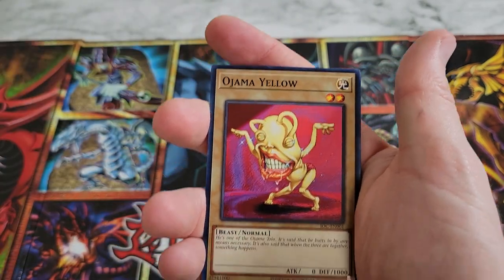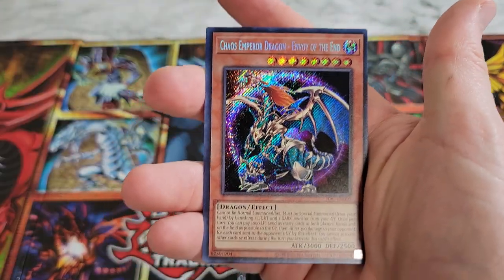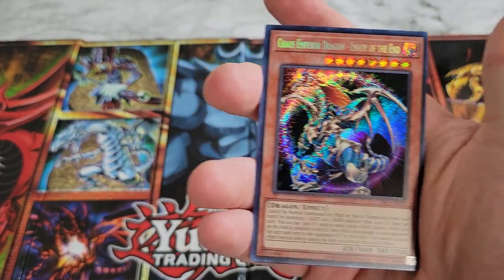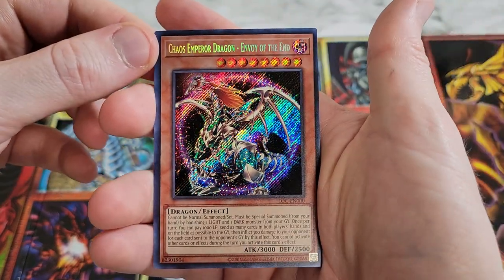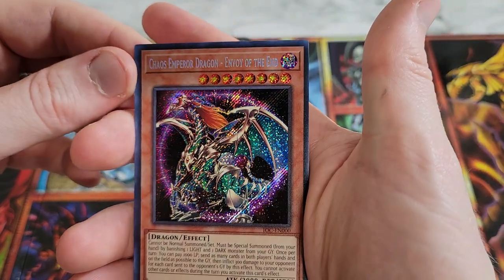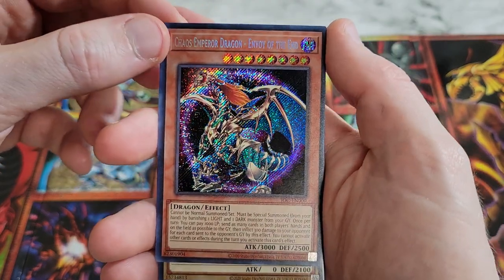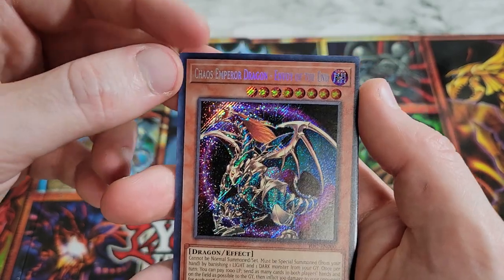We got Fuma Shuriken — let's go! We got Chaos Emperor Dragon Envoy of the End! So we've got both of them. I'm like six or eight packs in. Can I get a Dark Magician of Chaos now? Everything I don't have — look at this, this is hit after hit. Beautiful. Definitely still banned — banned as of Edison format for sure.